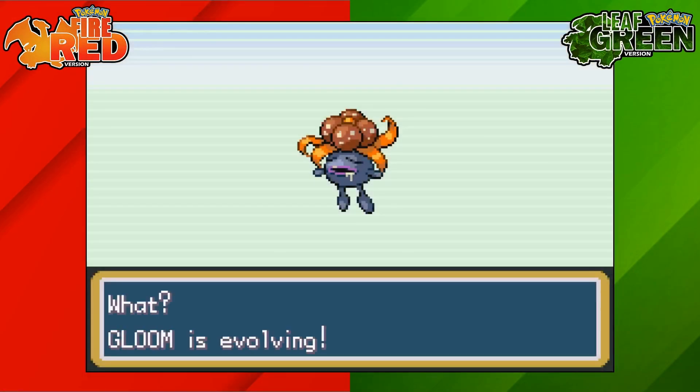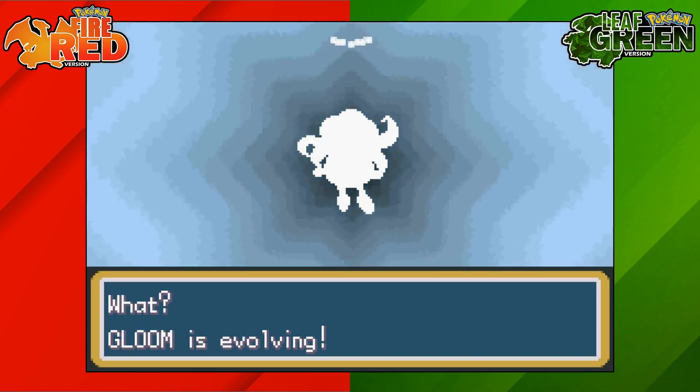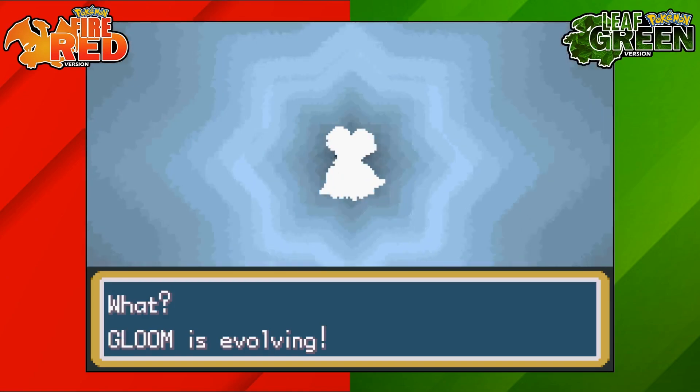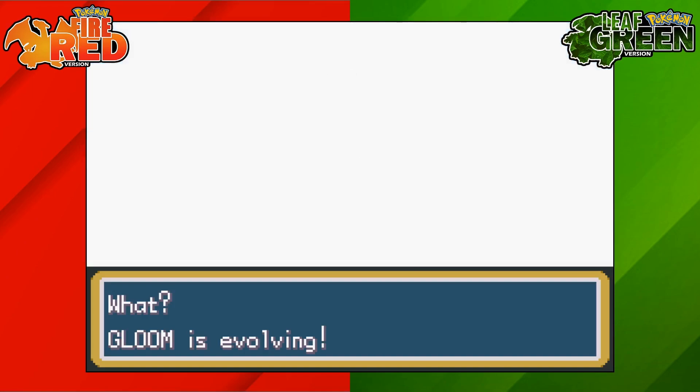With that Sunstone, go into your bag, press A on the Sunstone and select Gloom. Gloom will then enter the evolution animation and it will start to evolve into Bellossom. That is how to evolve Gloom into Bellossom on Pokemon Fire Red and Leaf Green.